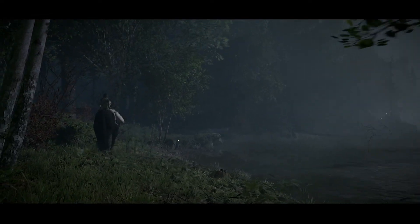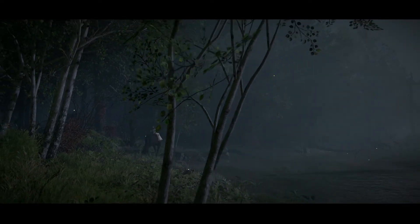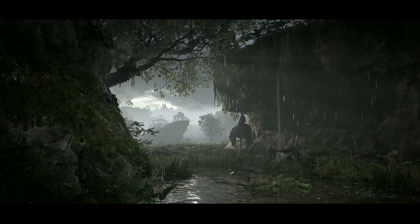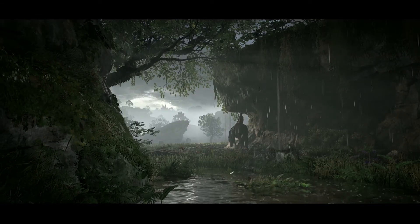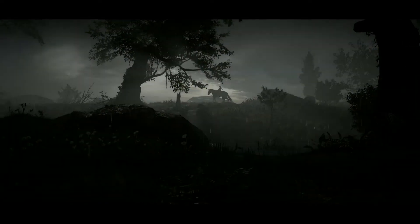Portions of the environment that they're just not technically capable of doing in the original game on the PS2 — like having foliage move with the wind, leaves of trees move realistically, Agro's footsteps will displace grass, same as Wander. This was a fun shot going through all the detail, making sure that the water ripples and we have rain.